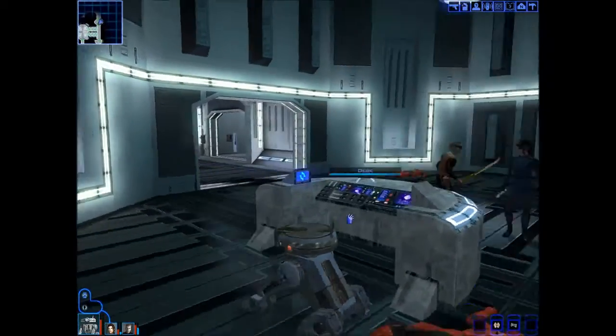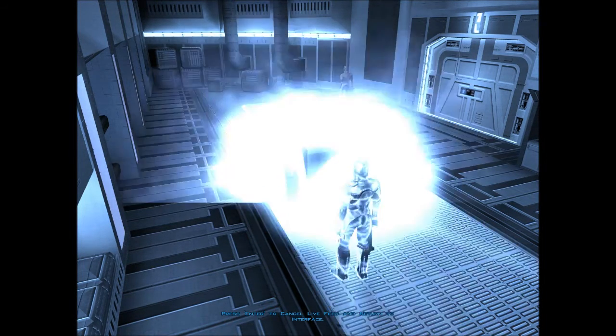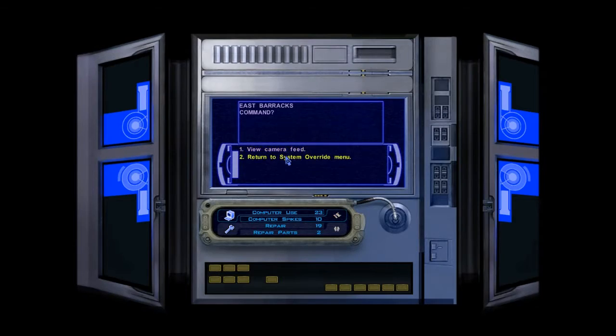So we probably could have just came in here to kill everything. View disassembly room — we've already been in there. Turn to system override, start at the top. East barracks — there's a couple guys in there. We'll just blow that up. Now the droid will pay off — we're going to own the rest of this base. We have plenty of spikes. Get rid of that thing — I don't know what it does, we'll just disable them too. Computer room — that's where we're at. Don't overload — that would be very bad.